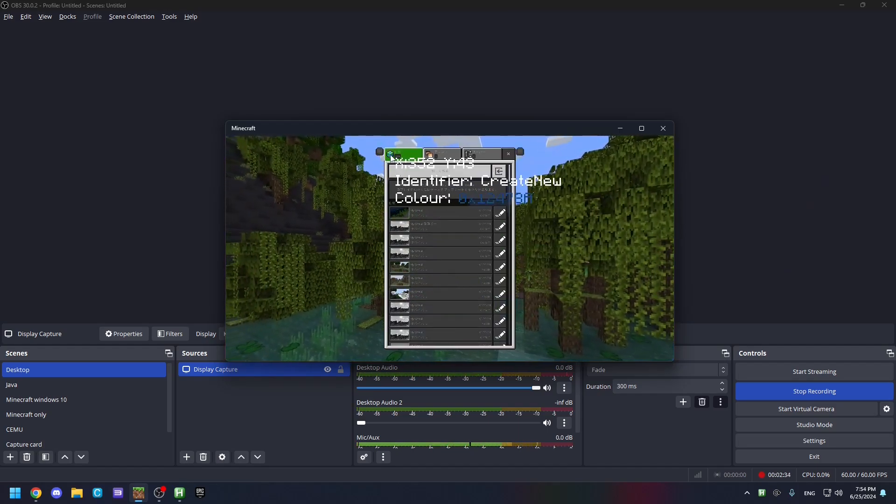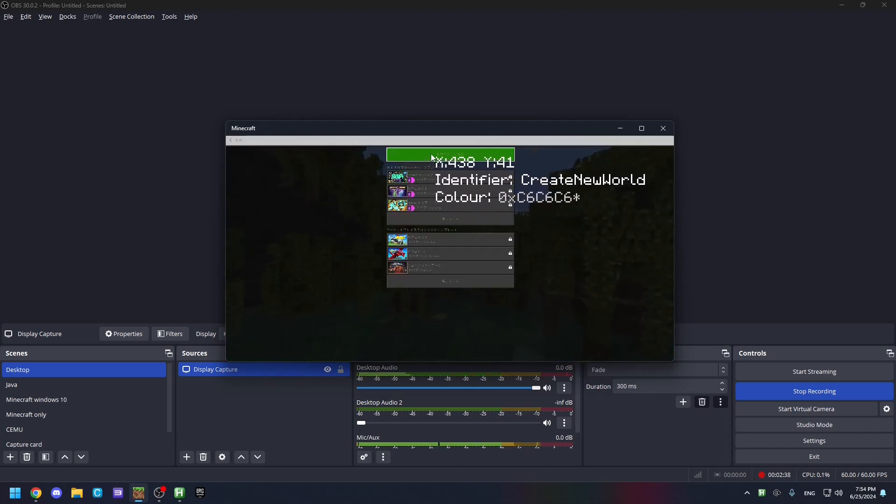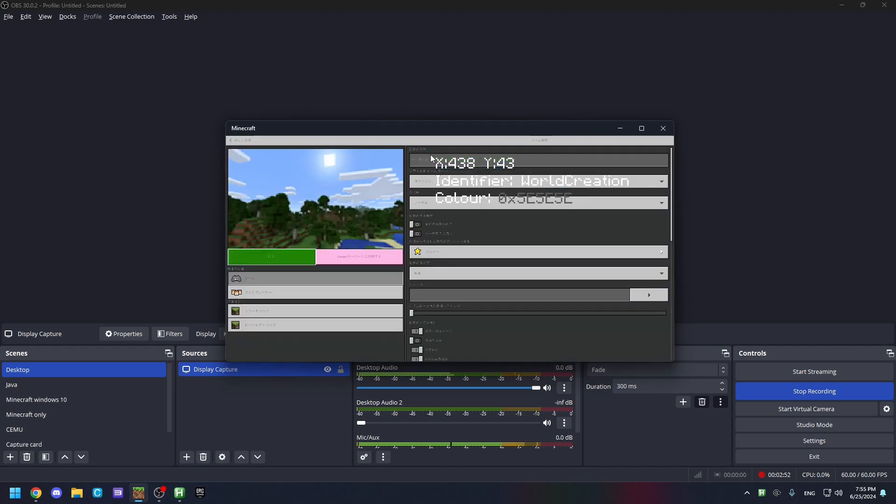Now the identifier here is the earth, and this is the button. Click anywhere and make sure the asterisk is next to the color at the end. At the green part you can see the color changes and there is an asterisk at the end. Now click tab twice, because it's both the identifier and where you click at the same time.